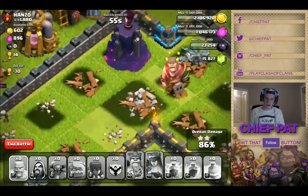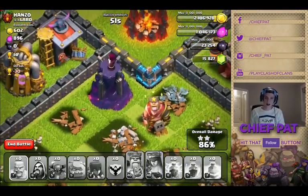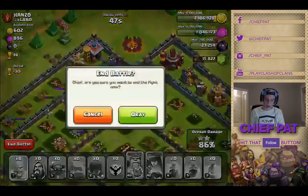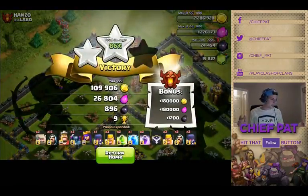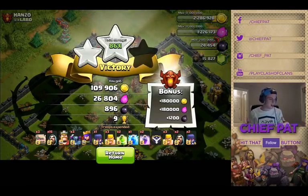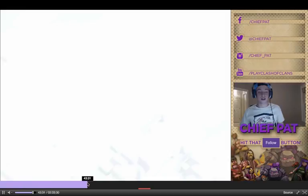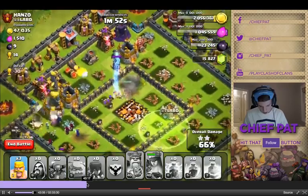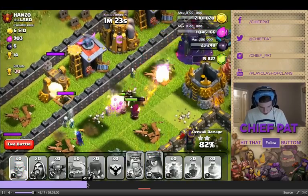Overall — the wizards attacking a random building out of nowhere instead of the ones closest to them, the skeletons not redirecting — it was just a really weird raid. Someone in Twitch chat put it best: they said 'Larry screwed you over.' There was also another great comment: 'AI is fixed — in quotes — from Supercell 2015,' like they were fake air-quoting Supercell. That raid should have been a three-star.